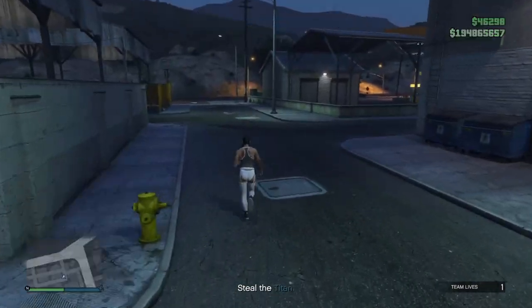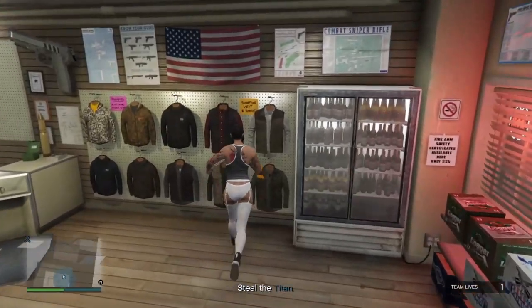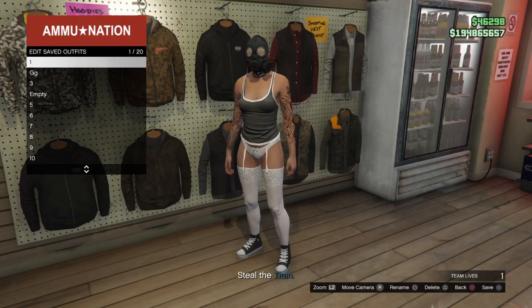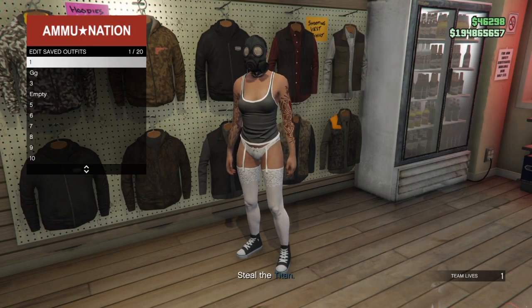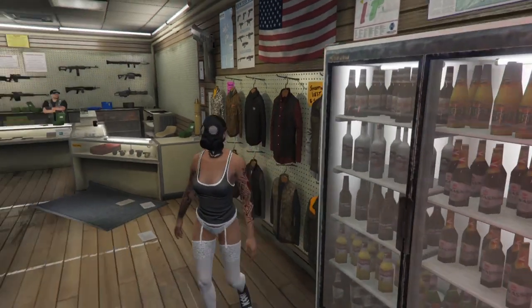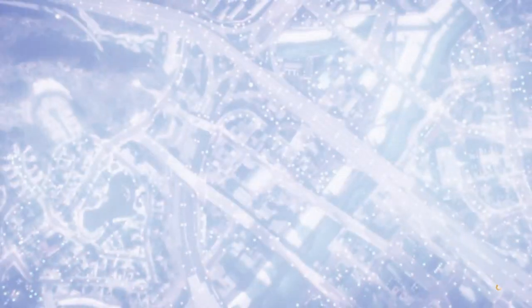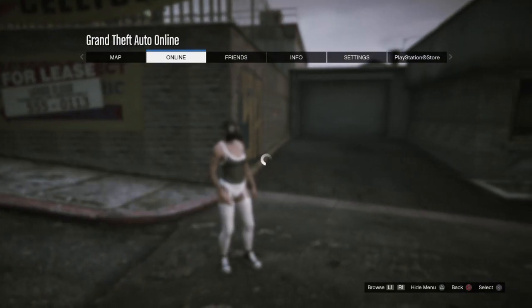Go to a gun store, and once you get to the gun store, save this other load-out one. Save it, exit out, and load into a job.